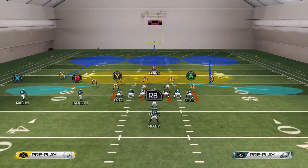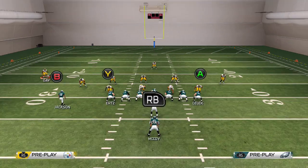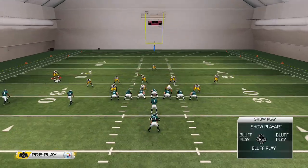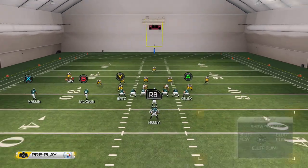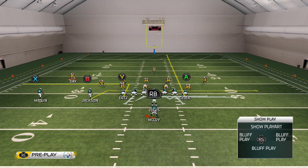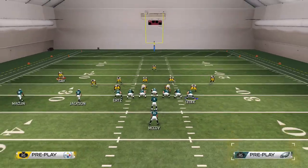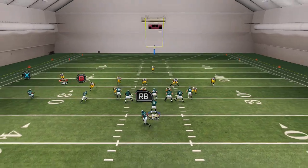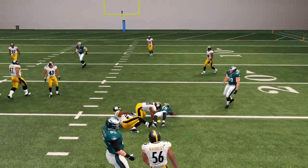This is the slip screen. I like to run this versus blitzes and sometimes versus a standard cover three. What I like to do is block the running back, put B on a drag, A on the drag, and Y on the streak. Or A on the streak and Y on the out route. I put X on the flat route because you can hike and throw to X on that little hitch route also. The reason for putting B on the drag and A on the streak is that sometimes the opponent might notice the screen and try to jump it - then we'll have someone wide open deep.